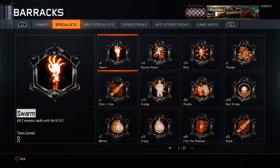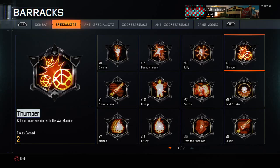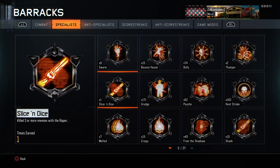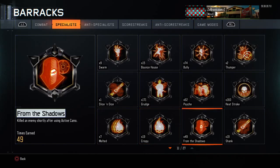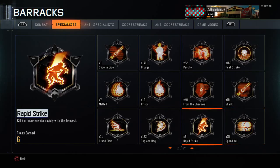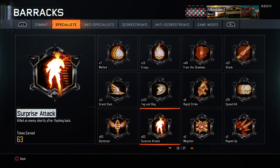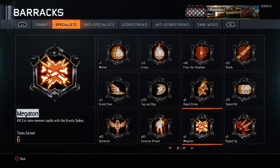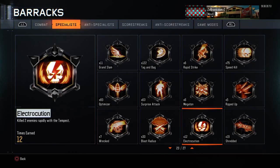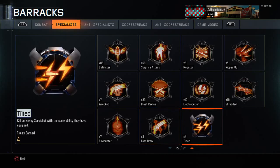For specialist medals I have: 9 swarms, 15 bounce houses, 74 bullies, 2 thumpers, 160 heat strokes, 62 psychs, 171 grudges, 1 silence and dice, 7 melted, 19 crispies, 49 from the shadows, 19 shanks, 75 speed kills, 6 rapid strikes, 122 tagging bags, 11 grand slams, 83 optimizers, 63 surprise attacks, 6 megatons, 5 ripped ups, 19 shredded, 12 electrocutions, 30 blast radius, 7 wrecked, 7 bow hunters, 3 fast draws, and 4 tilted.